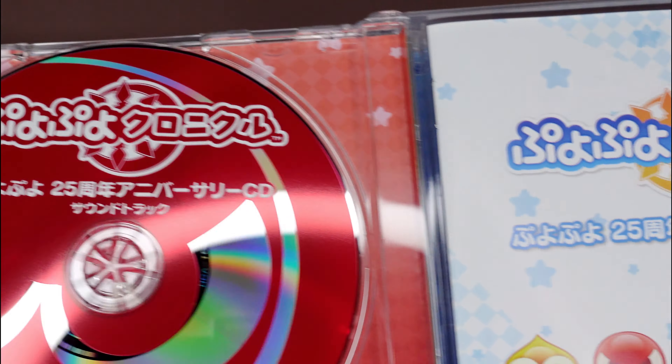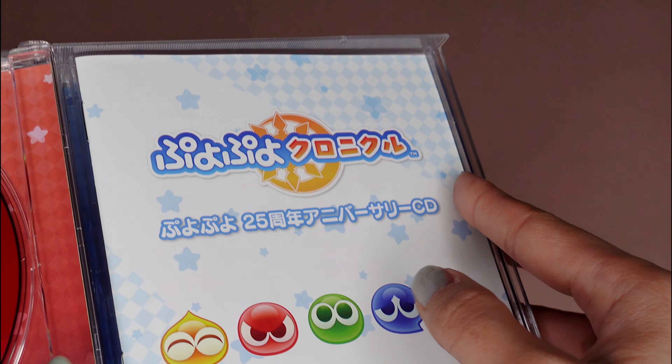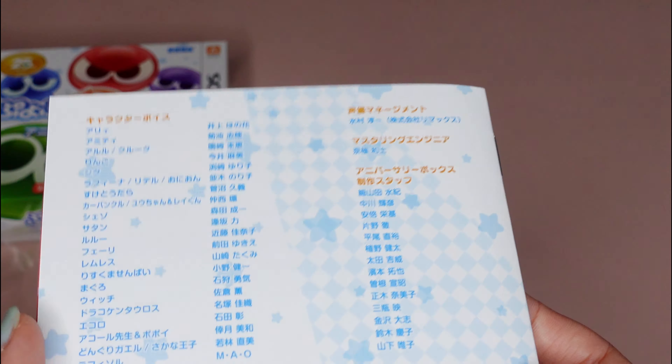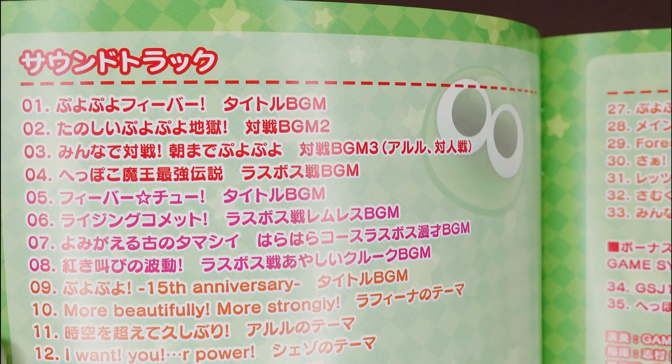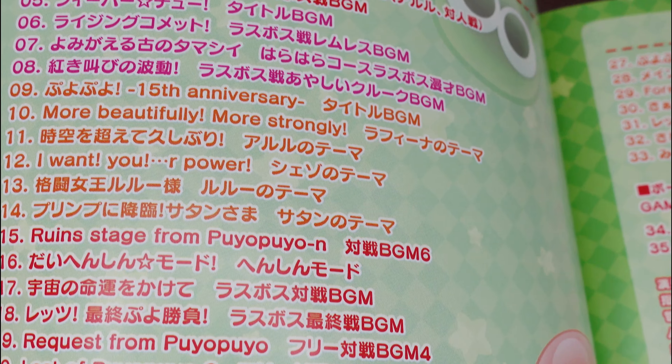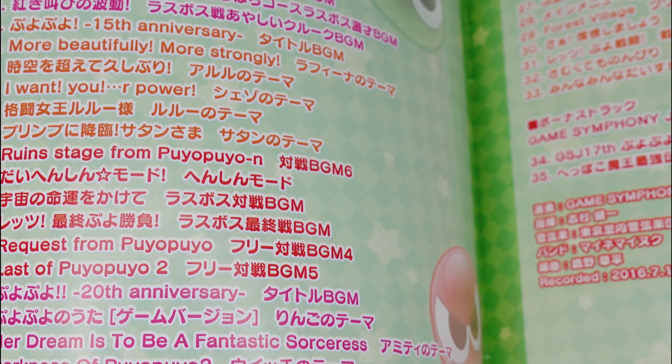It has the red Puyo on it. Inside there's what looks like a lyrics booklet — or actually just the character voice cast listing and the names of the songs. There's Puyo Puyo Fever and others. Most of the songs are from Fever.